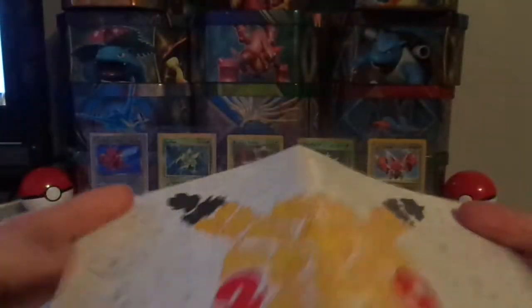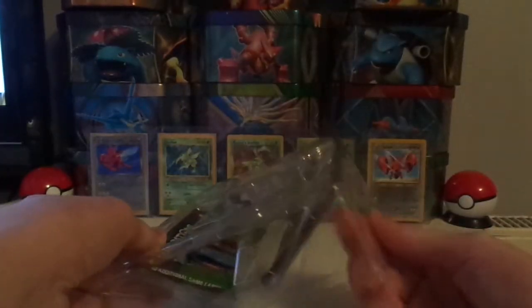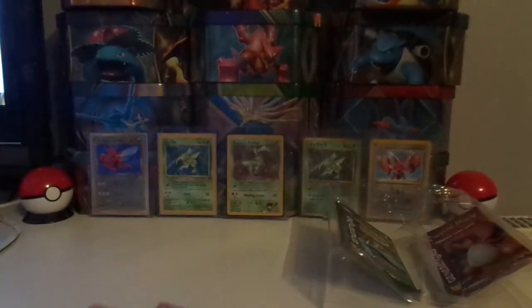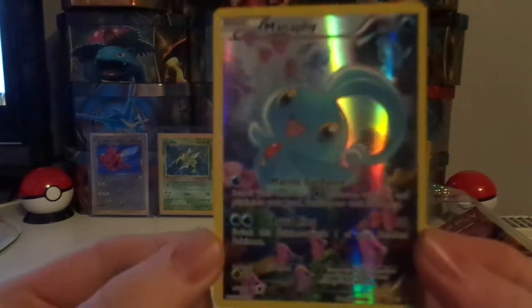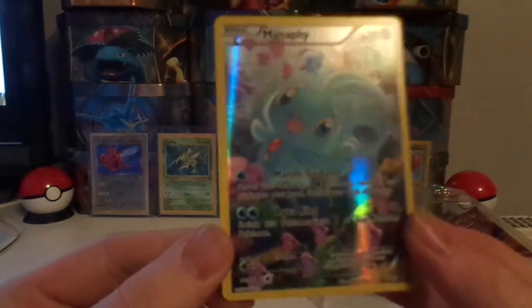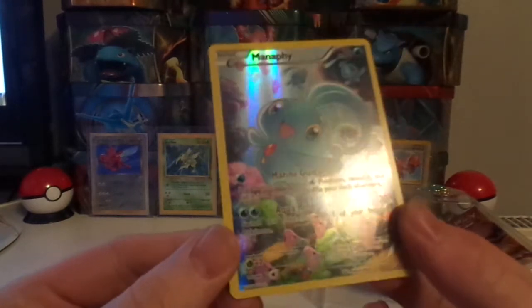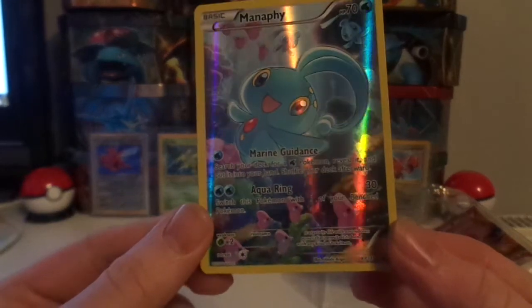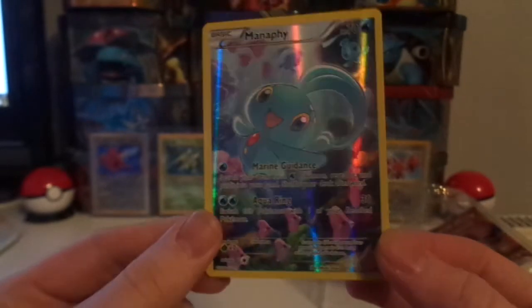Like the other ones, you get a wee checklist, kind of poster thing. We've got ourselves the full art card — that is pretty darn cool. Looks like Manaphy. There's a lot of love discs in the background and a few other Manaphy. Ring Guidance and Aqua Ring. Pretty nice card.